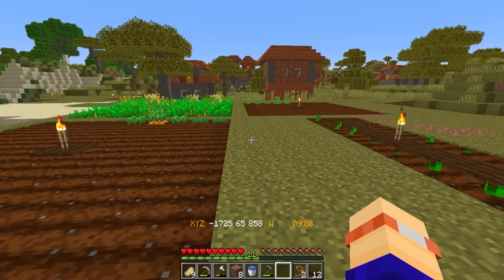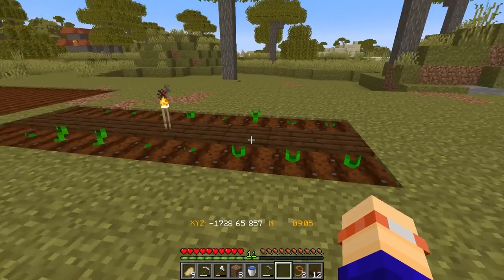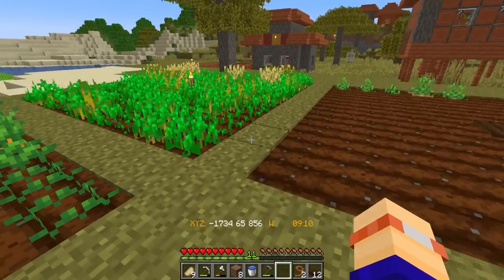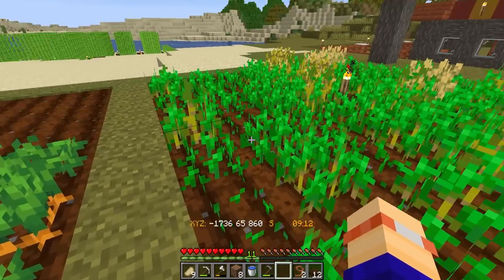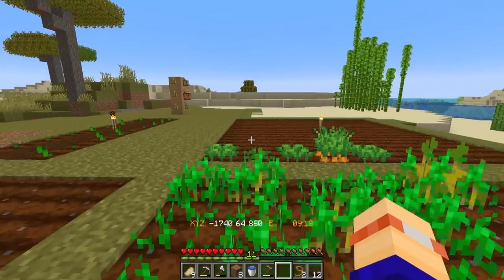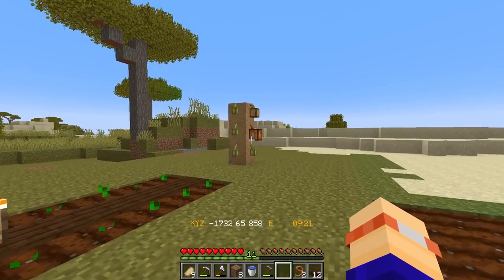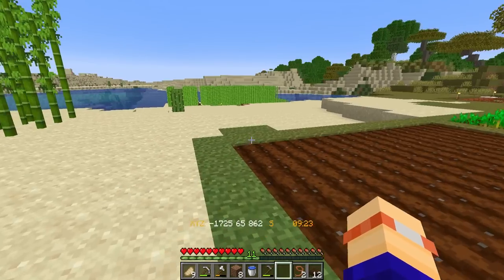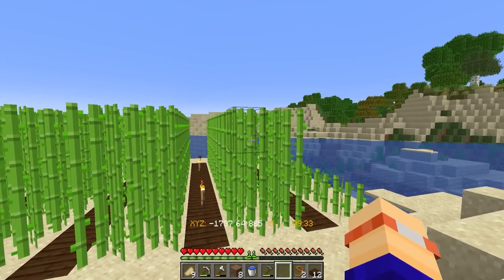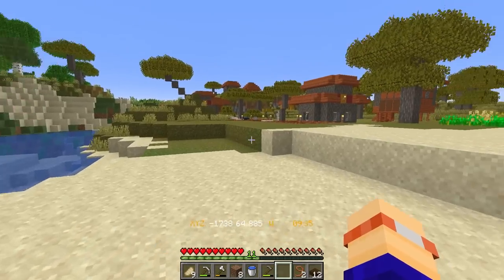Whilst all of that glass is smelting and the other bits and pieces, I am going to set up a sugar cane farm. I've now finished putting together a little farming area. We've got alternating melons and pumpkins, some carrots, wheat, and potatoes. We've also got cocoa beans growing, bamboo, cactus, and the sugar cane has been growing all of that time so that's almost ready for harvest.